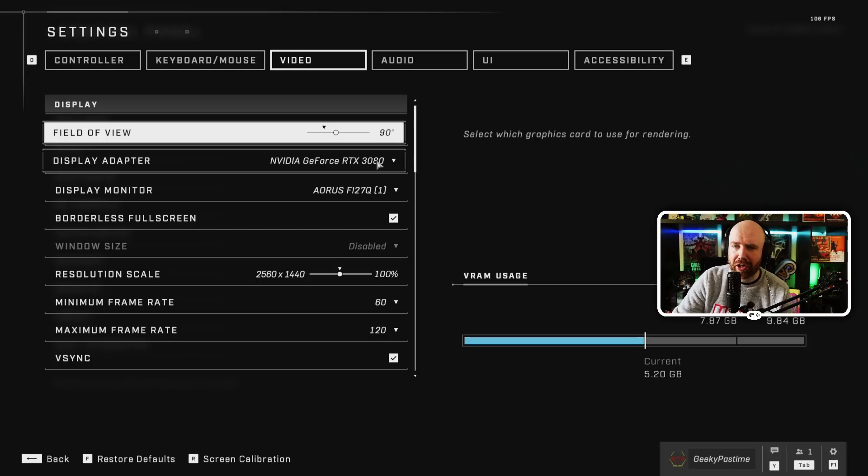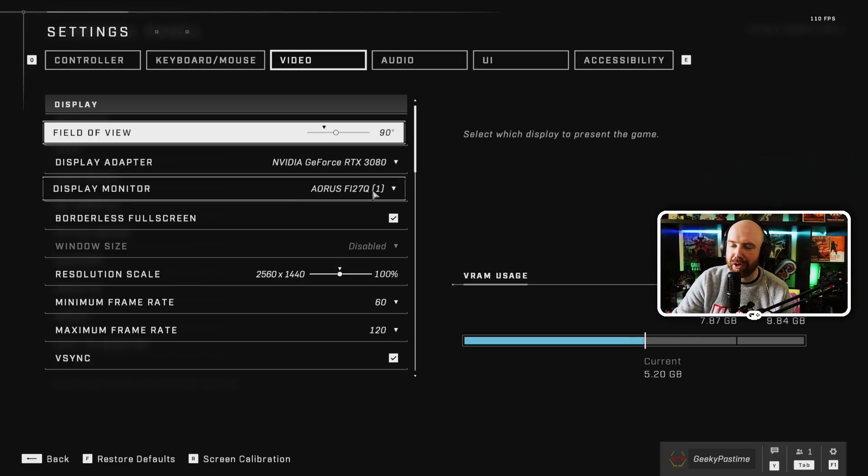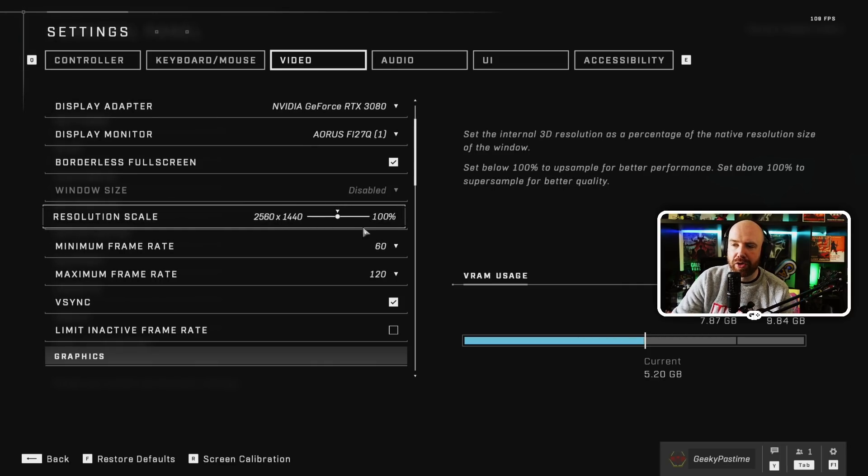Double check your display adapter is your actual graphics card - I've seen a couple of people who found they were accidentally using integrated graphics. Make sure your display adapter is actually the GPU you want to be using, and that your monitor is the right one. Then your resolution scale - like in other games - is going to make quite a big difference. If you want the very fastest performance you can drop that down to 1080p, or you can push to 4K if your monitor supports it. I would say it's always better to go for the native resolution of your monitor. Mine's 1440p, so it's set to 2560 by 1440.